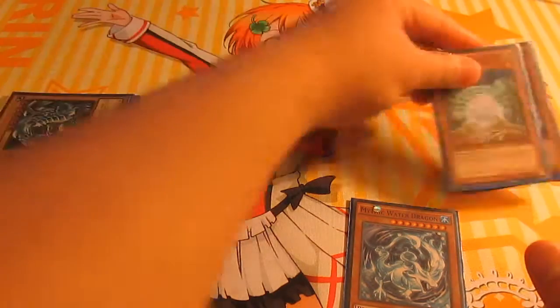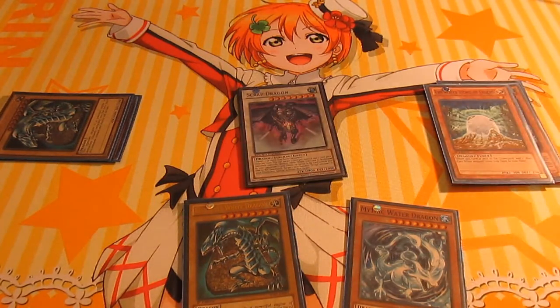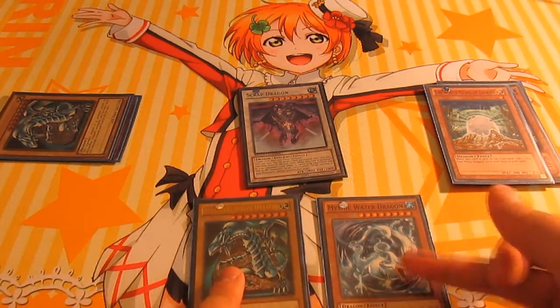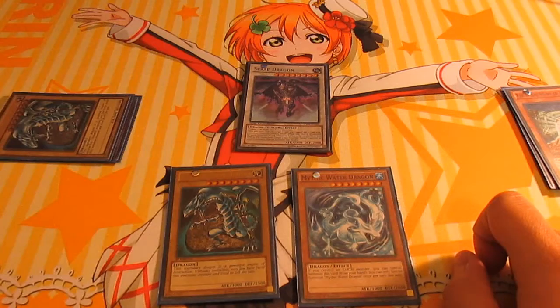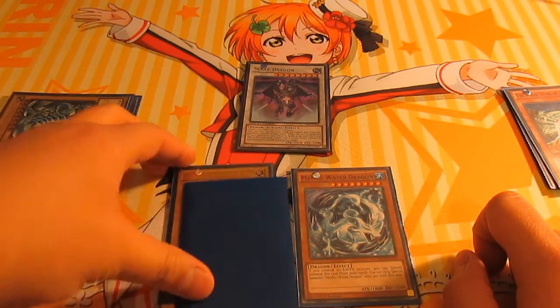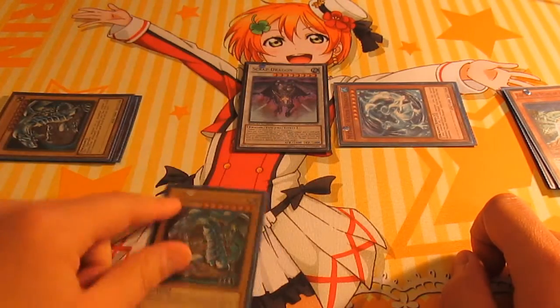And we synchro these two and get the Blue Eyes in hand after you summon this one — Scrap Dragon. Now you've got these two in hand, since you've searched that with Tidal, and this is from the White Stone of Legend. At this point you can destroy a back row by setting a card and using Scrap Dragon to destroy the face-down that you've set, and destroy it.